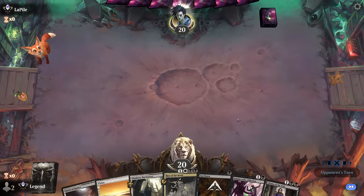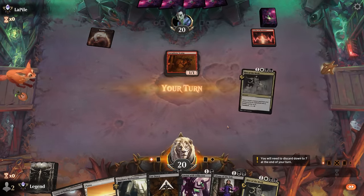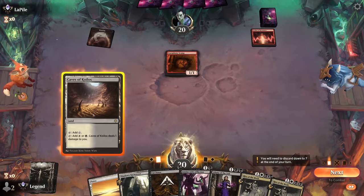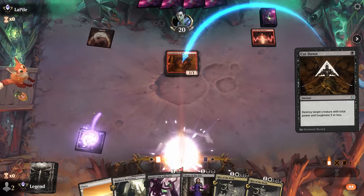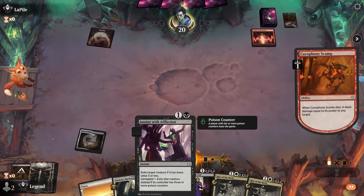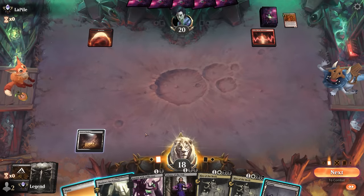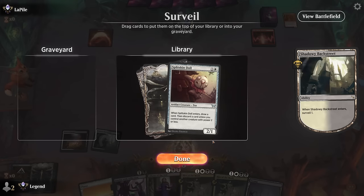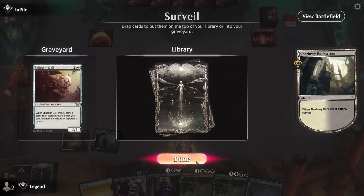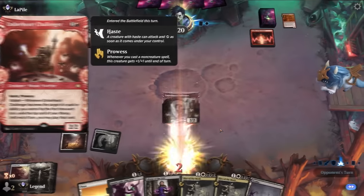Okay, we're on the draw. Hand seems fine — plenty of early removal and a Liliana. Up against red aggro, no surprises there. Turn one Scamp — if I don't want to die I should keep up Cutdown. The problem is our opponent could still kill us through Cutdown by doubling enough pump spells, unless we just Cutdown Scamp now. This is the safest play we can make. We can let the opponent deploy pump spells when we keep up Anoint with Affliction, but Cutdown does have some limitations. Splitskin Doll isn't the worst draw. Probably want to just play Liliana to start plussing in the near future.